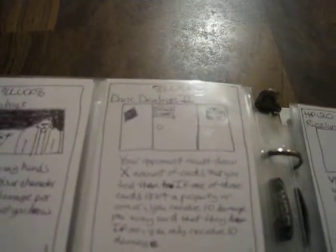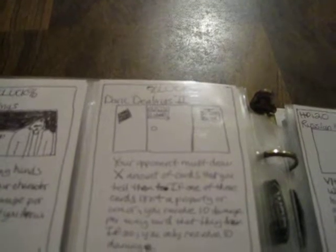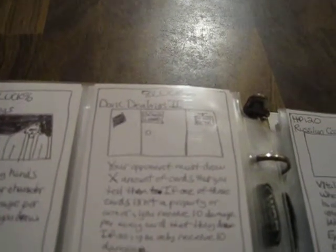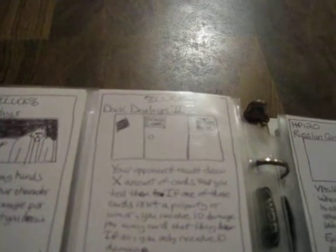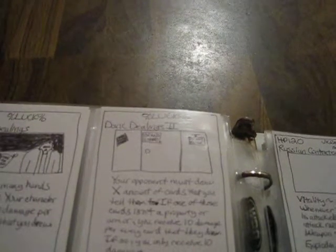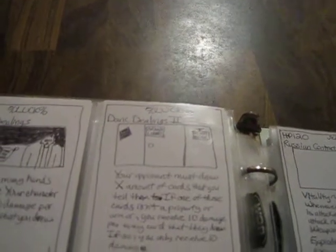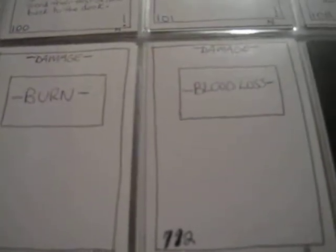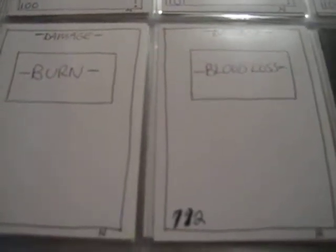There's another variant of that card that deals more with the type of cards someone draws. Like if someone has property and arbor, whoever doesn't draw the right type that matches receives damage — similar but different. You've got the burn damage countering and blood loss.